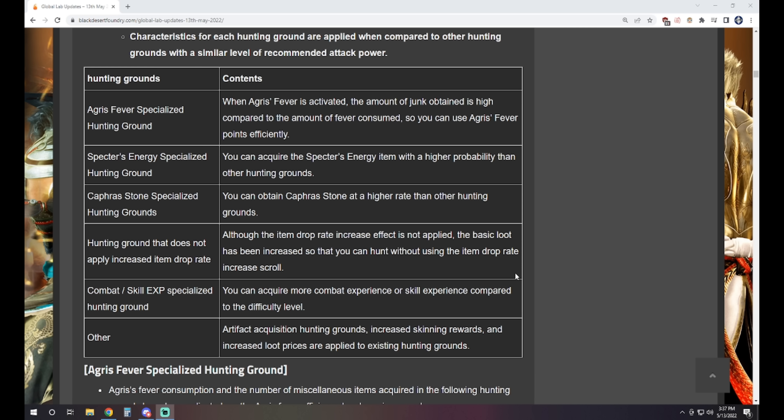We've got Caffer's Stone specialized hunting grounds — places that have increased Caffer's drop compared to other spots of a similar level. I wouldn't expect this to beat Alin's as a three-man or Gyphon Underground for the level of Caffer's those places drop, but we will see an improvement. That's going to be Thornwood and Manshams, which are already pretty decent Caffer's drop rates for the AP level they're at. Seeing them get bumped up is actually pretty interesting.